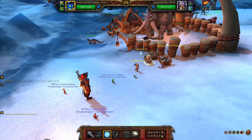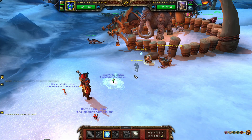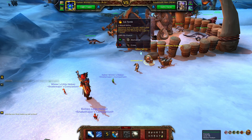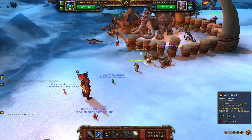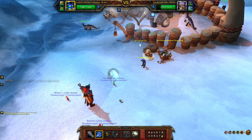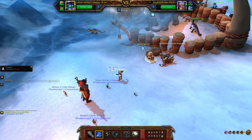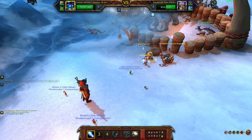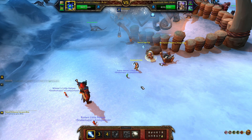Start with Ice Tomb. Despite having a barrier it still applies the debuff — the stun. Go for Cold Blizzard and Icelance. Boom.